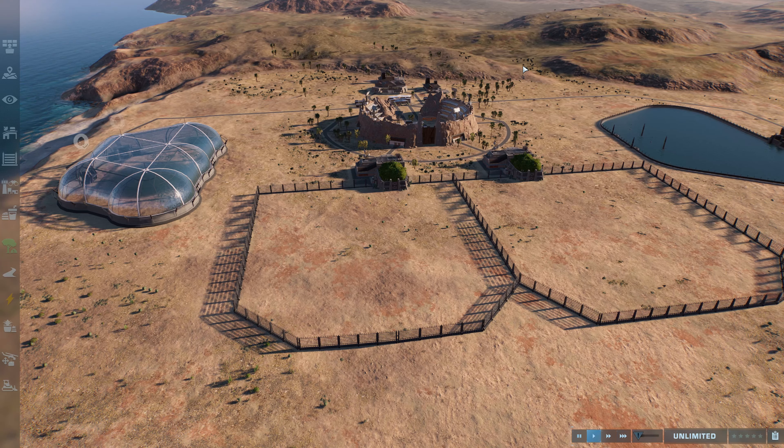Hello everybody, welcome back to Jurassic World Evolution 2 with the latest Early Cretaceous DLC. We're going to showcase in this video all the flying reptiles. There's enough flying reptiles to keep us going for a while. But before I even start, this would not be possible without the wonderful WondersGTAGaming 100% save file. And this is his world. I have left a link in the description to WondersGTAGaming, and he has got a load of Jurassic World Evolution 2 videos on his channel.